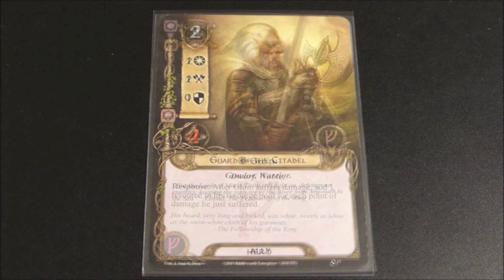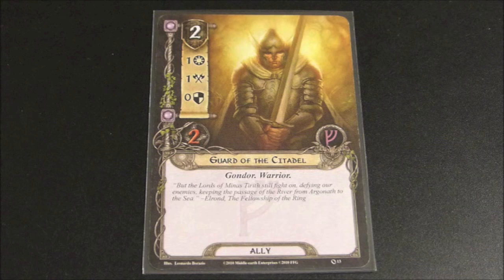Now we're going to take a look at the allies for the leadership sphere. Someone commented last time that they would prefer if I included the number of copies that come in the core set for each card, so I'm happy to do that.